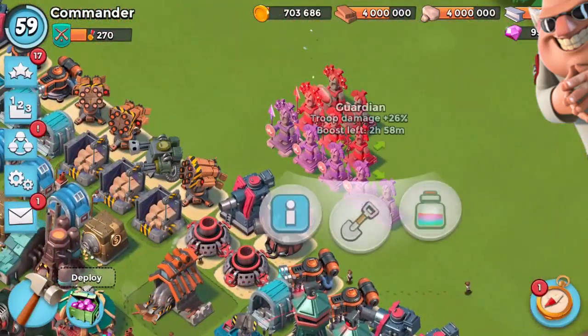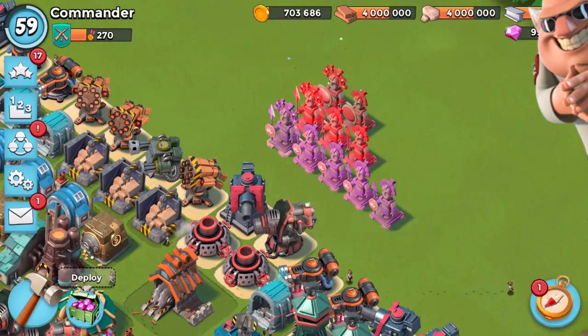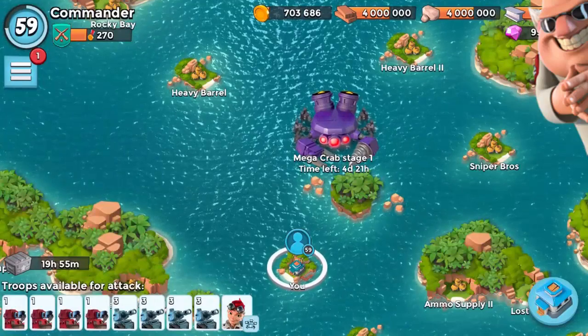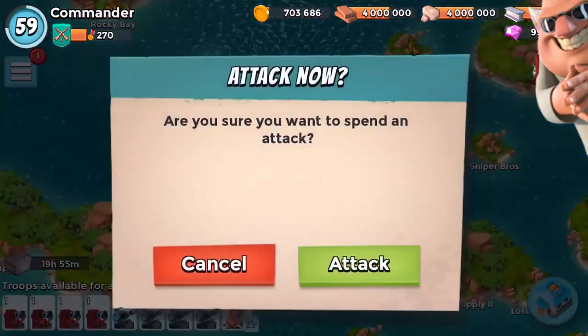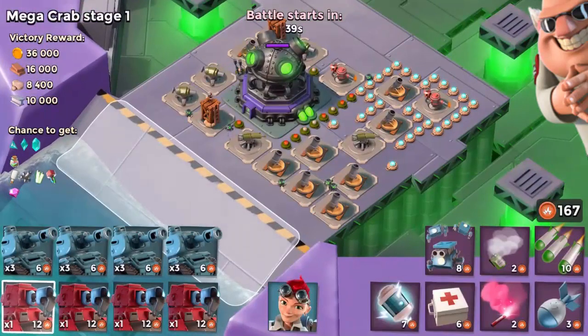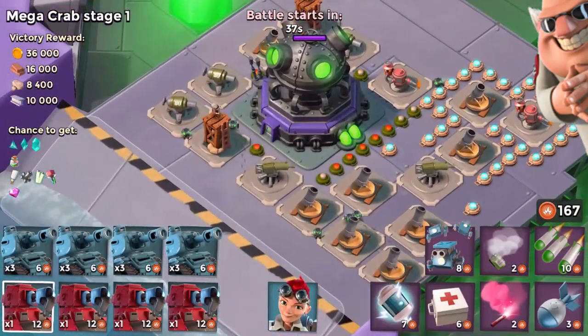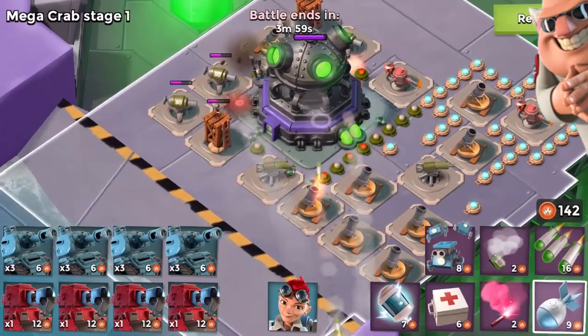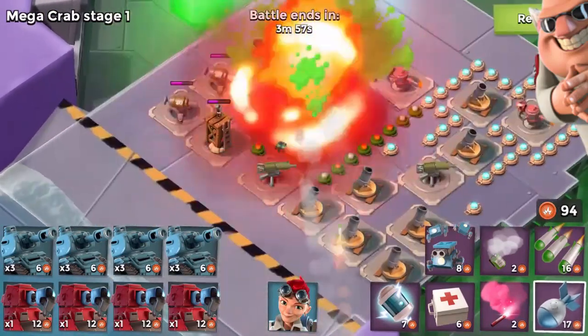We've actually got a lot of boosted statues here - they're all max statues, so this is a little bit overkill. I'm going to be showing you guys exactly what this Mega Crab has in store for us. This is the first stage - we're going to just be taking this thing down with GBE. We have 167 Gunboat Energy to play about with.